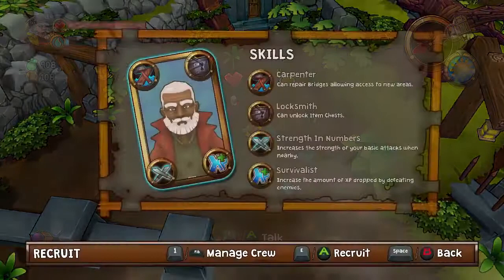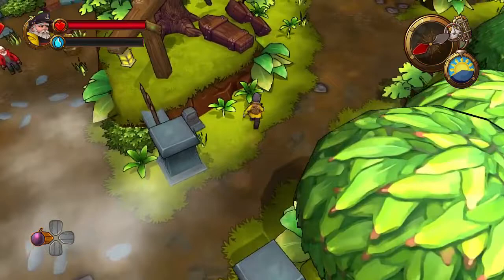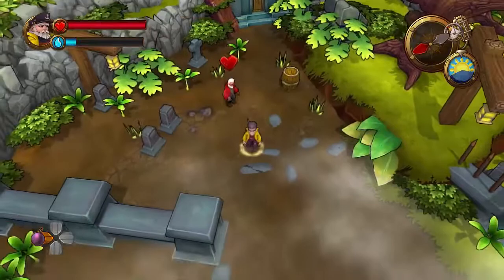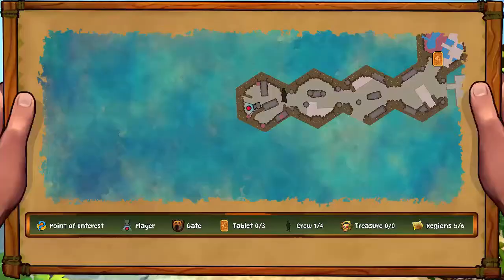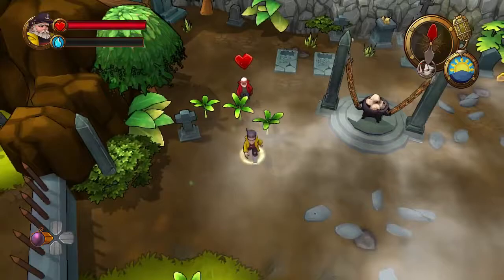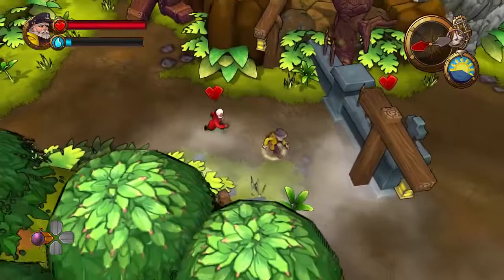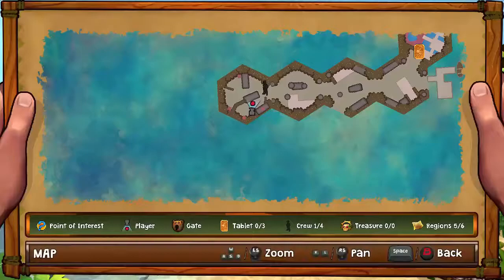This is another crew member — let's see who you are. You're a carpenter and a locksmith, strength in numbers and survivalist. That might actually be better than my current crew member. Where has my other crew member gone? Well, you've had your chance — I'm going to ditch you. I think she might have died and I missed her death. Well, you're good because you've got the carpentry and the locksmith skill, so we can build bridges and break into chests. The ship's going to be to the east. She's no longer in my crew — I think that might be a bug. I think this one's marginally better.